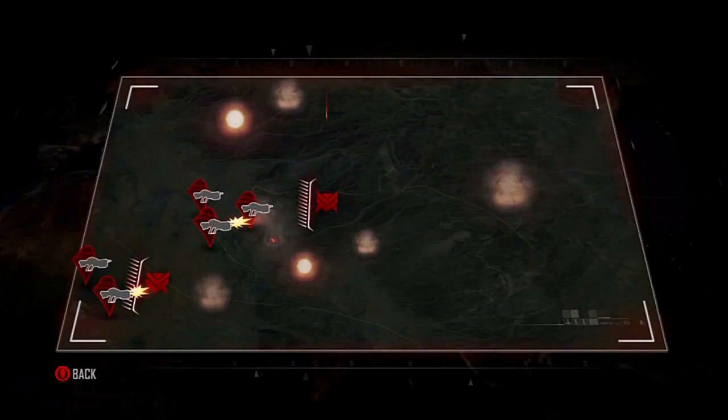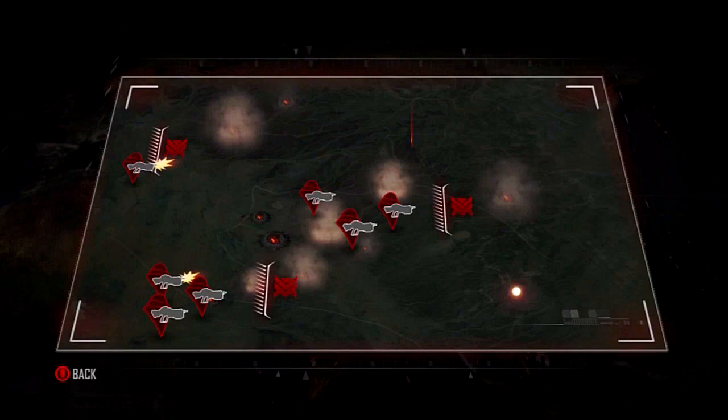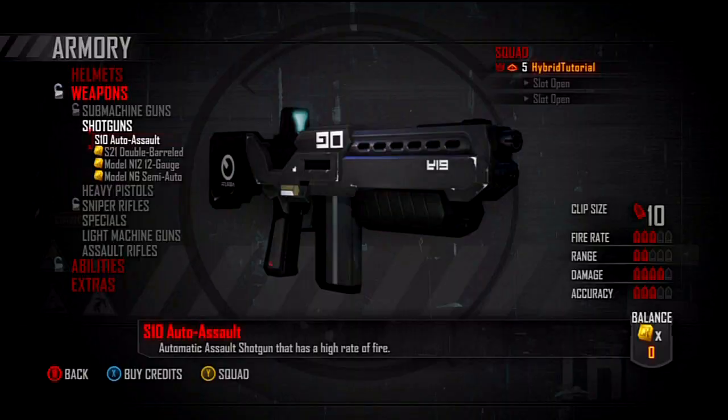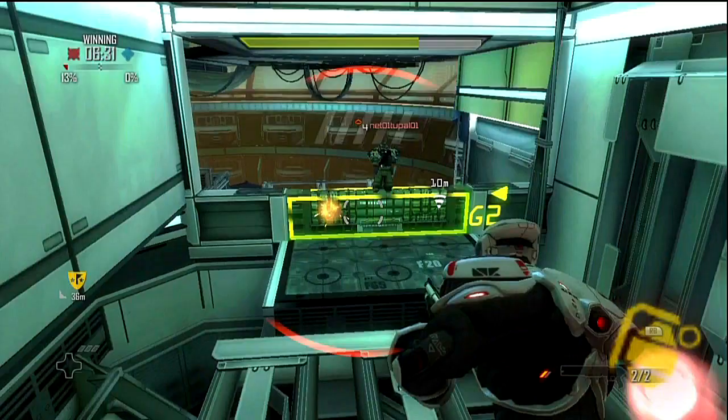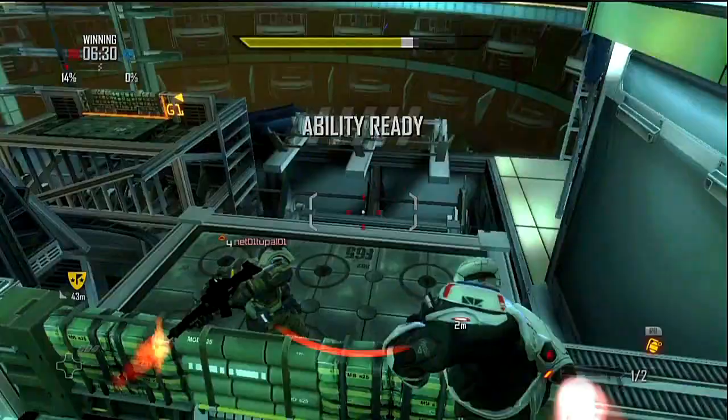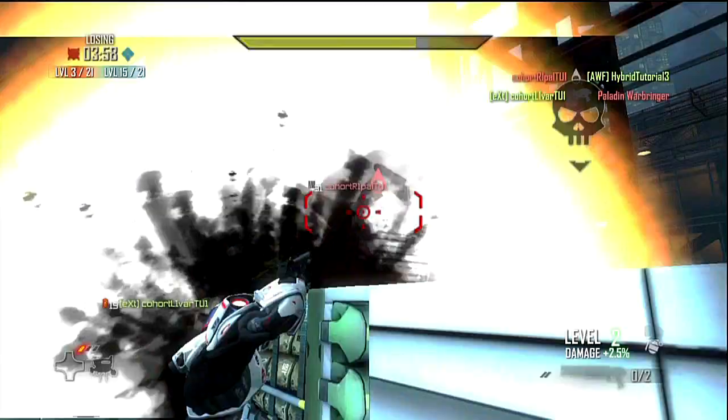Each battle you fight helps to push your faction's frontline closer to claiming the Dark Matter in that district. Your faction needs to gather 100 Dark Matter samples globally to win the war. Once the war is over, the world map resets, but your personal progress is saved. When you gain ranks, you can visit the Armory to unlock weapons, abilities, and helmets — all unlockable through regular play as you rank up.